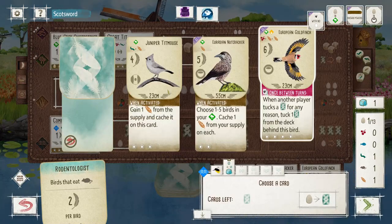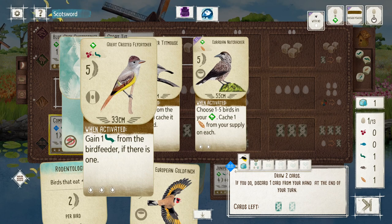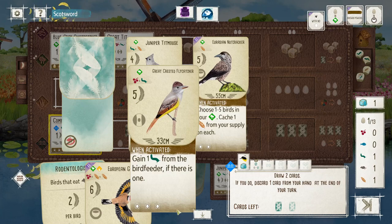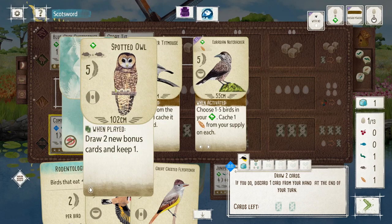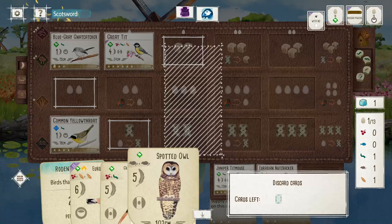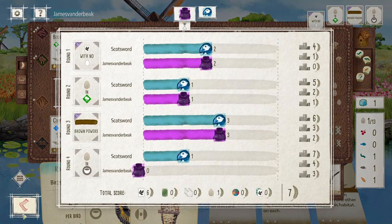Oh yeah, definitely doing it — I got one. And the flycatcher as well, bloody hell! All the food. Do I take this tip mouse then? I mean this gives me points whereas the tip mouse gives me extra food. Do I really need more worms? I'm going to discard one at the end of my turn, so let's take something else. Good for rodentologist. Maybe I get rid of the flycatcher.